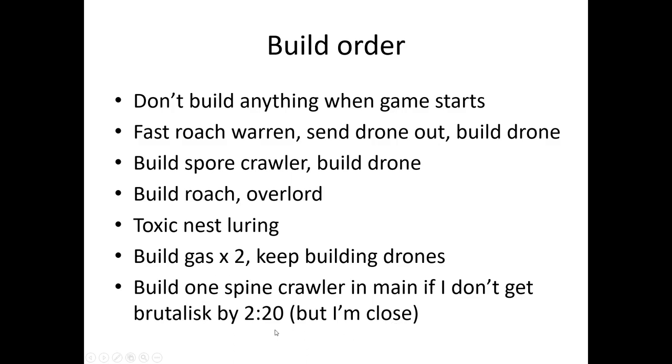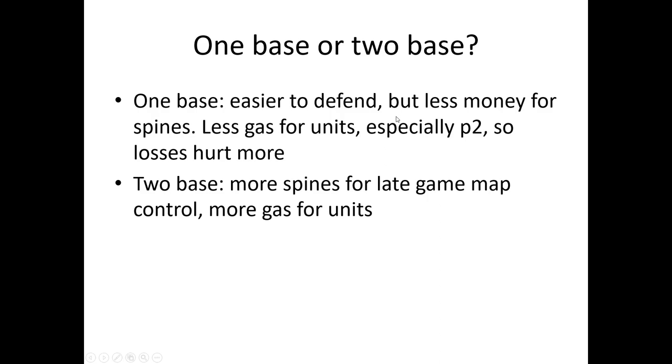If you don't have a Brutalist by 2:20, get one Spinecrawler in base. Personally, if I don't have a Brutalist and I'm not even close by 2:20, I just restart because it's too slow. Abathur is perfectly fine on one base — it's much easier to defend, but you have less money for Spines and less gas for units, especially P2 units, so you don't want to lose any Swarm Hosts or Leviathans. Two base gives more Spines for late game map control and more gas for units, so it's more forgiving.